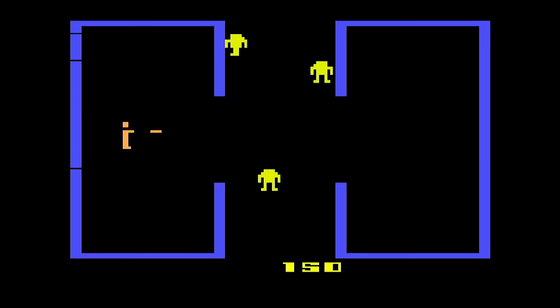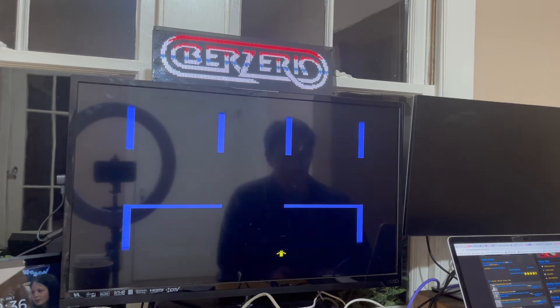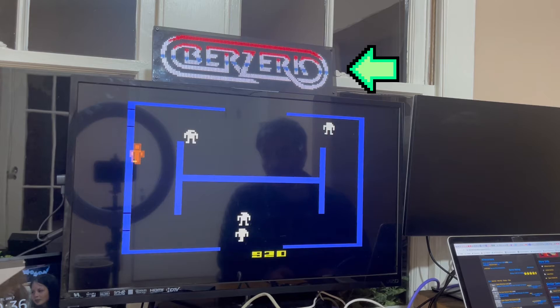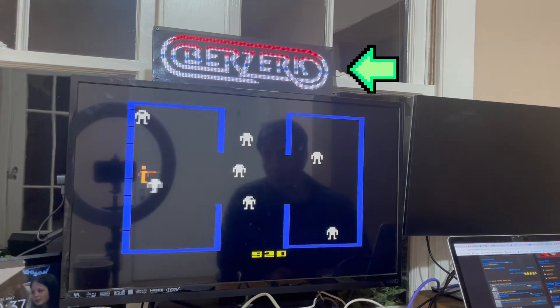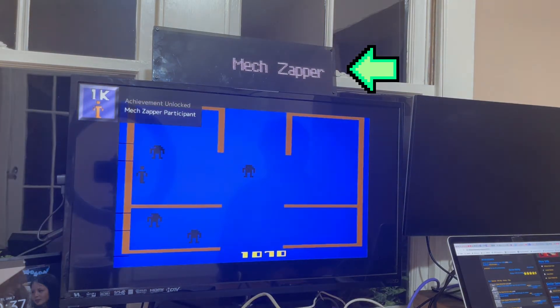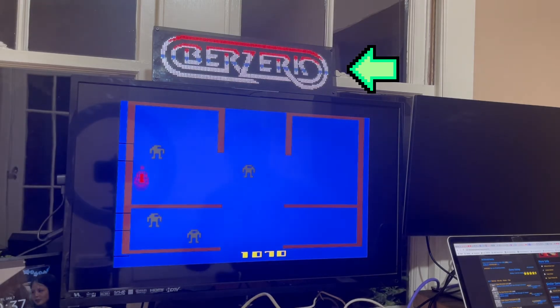So we're just going to play here. We're almost to 1000, so keep your eye on PixelCade and notice what happens when we hit 1000. You see that cool animation played, and then that text is going to scroll — that's basically the description of what the achievement was, which in this case was a score of 1000.